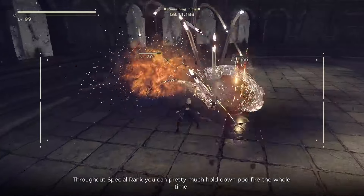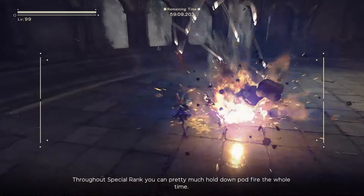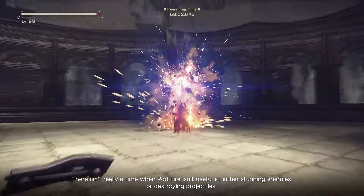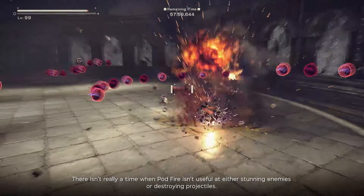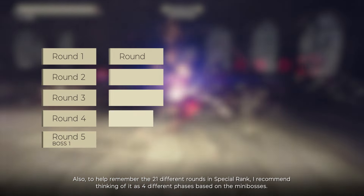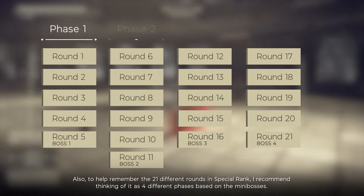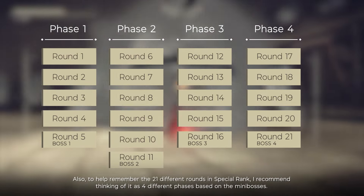Throughout special rank you can pretty much hold down pod fire the whole time — there isn't really a time when it isn't useful at either stunning enemies or destroying projectiles. To help remember the 21 different rounds, think of it as 4 different phases based on the minibosses.